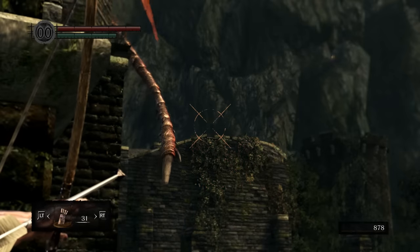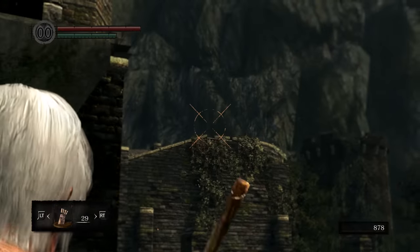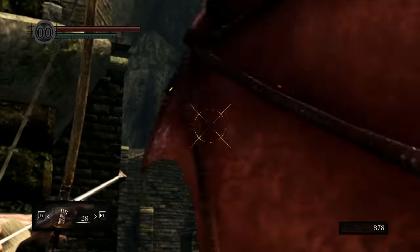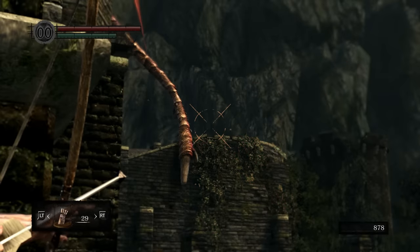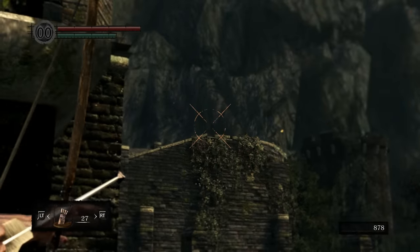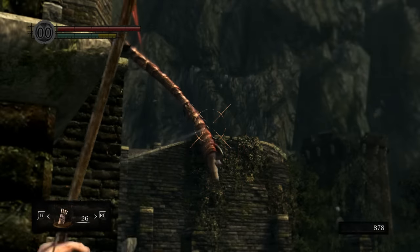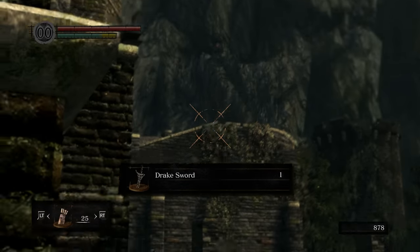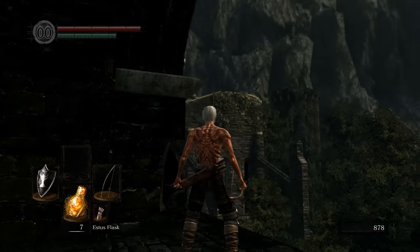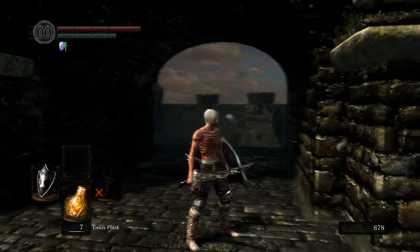There is one other way to do this — you can actually bait the dragon to hop down. If you buff your weapon with gold pine resin, it will take three swings at the dragon's tail to just cut it off. It is a bit more dangerous and it costs a gold pine resin, so I would really recommend doing it the bow way since there is literally zero risk involved. Make sure to watch to the end of this video — I will show you the movesets for each weapon.